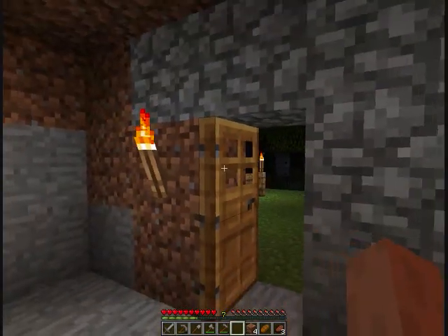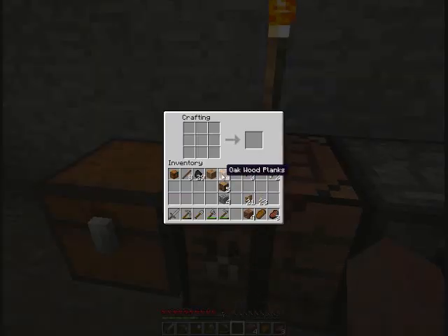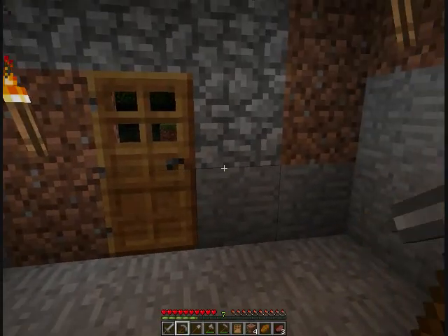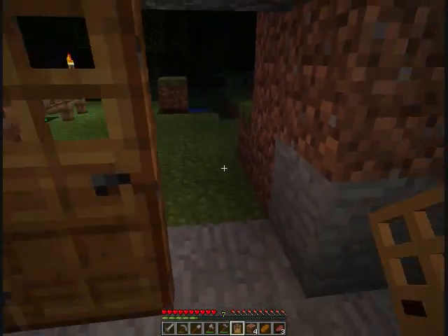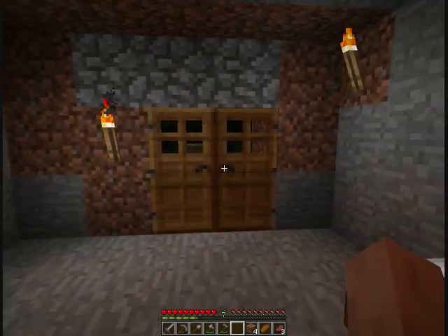You also noticed I made a wooden door — let me show you how I did that, as it's part of our survival too. You're going to need six planks, and you make a wooden door just like that. You place it, and now I have double doors.